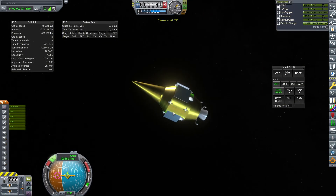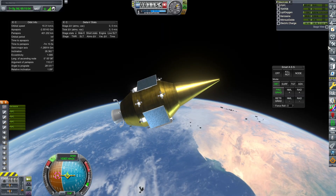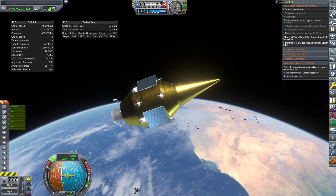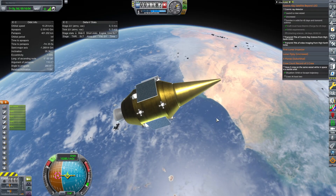We panicked and killed our thrust, which wasn't easy. We had to go back out of map view, kill Mechjeb, and then kill our throttle—so it's not very accurate in any way. This is not the way to do a moon program. We are going to have to rethink our design.